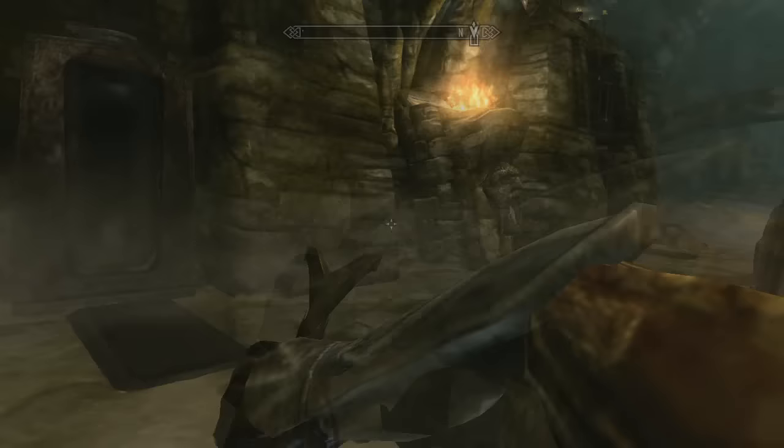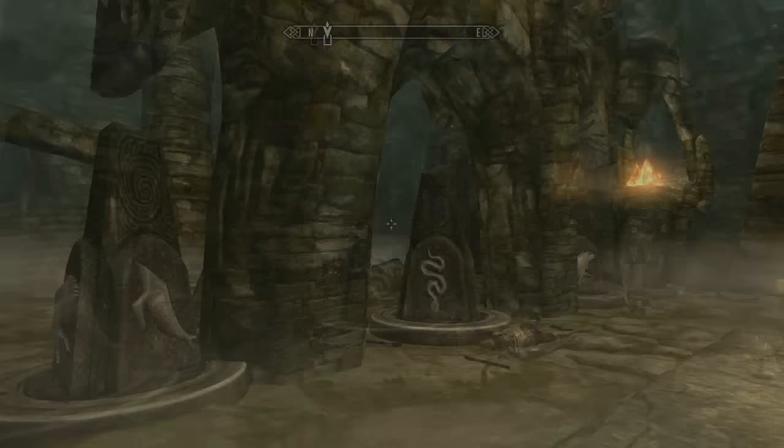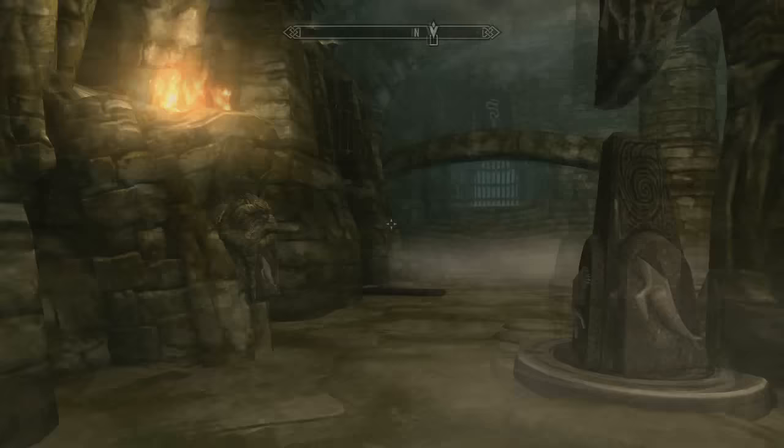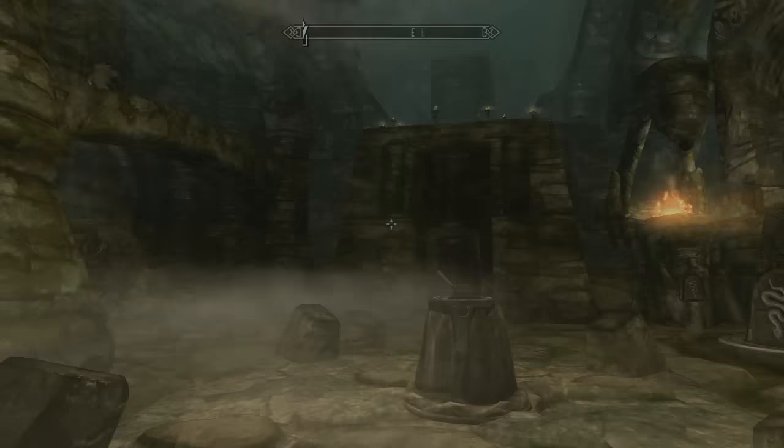Hey guys, it's Nims again with another puzzle guide episode. This time we are in the Skulldawfin Temple. Alduin has just retreated from the hilltop battle at the pinnacle of worlds or something like that. Then we gathered a meeting of nations to set up a peace treaty, and now we're going off to kill Alduin and we've run into a snag.